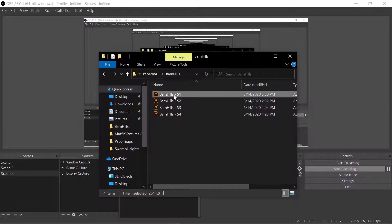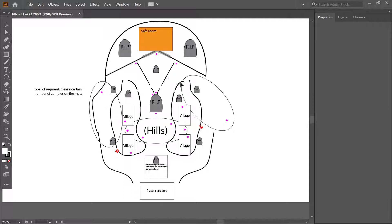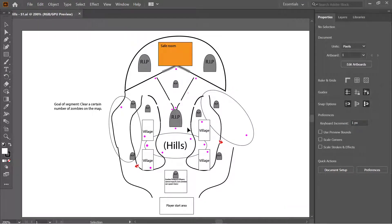I'm going to be opening Adobe Illustrator — I made all my paper maps in it because it's what I'm most comfortable with and I feel it's the most effective tool. I did the segments out of order: I did segment three first, then segment two, then the boss segment, and this first segment last, which is why I was briefly confused.